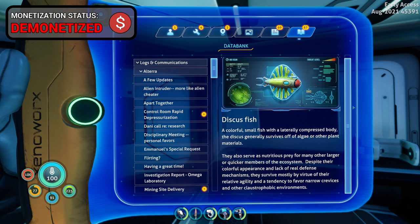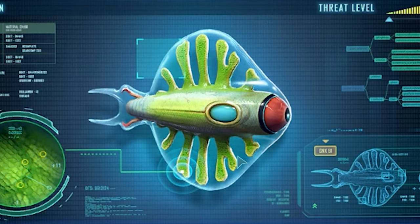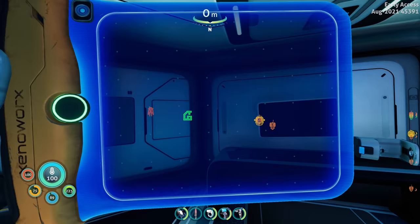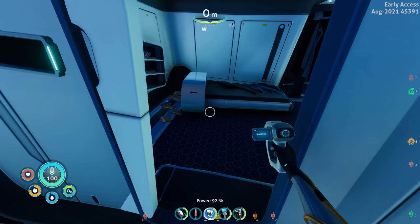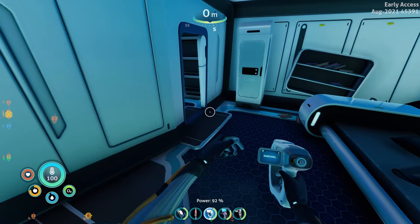It kind of looks like it already has arms and legs inside a transparent membrane — it looks like algae itself. Reading further: 'Despite their colorful appearance and lack of real defense mechanisms, they survive mostly by virtue of their relative agility and a tendency to favor narrow crevices and claustrophobic environments.' I think we found this one through the caves earlier — where there was kyanite and all that.